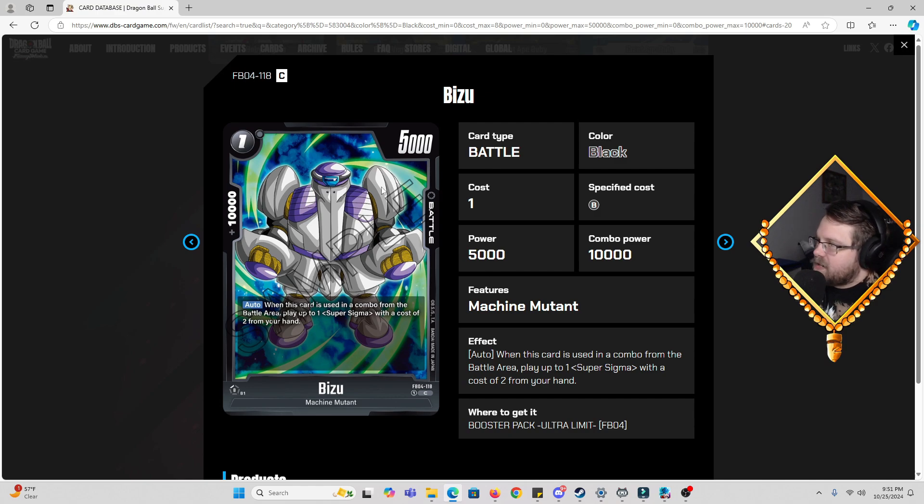Then we have Bizu, one cost, 5k power, 10k combo. Auto: when this card is used in a combo from the battle area, you play up to one Super Sigma with a cost of two from hand — the same exact effect as the last one. I'm guessing the way they want you to do this is play these guys on turn one to then play the Super Sigma, putting two cards into your drop right off the bat to help expedite the process. Then come turn two you can play another one and play another Super Sigma. I can see what they're doing.